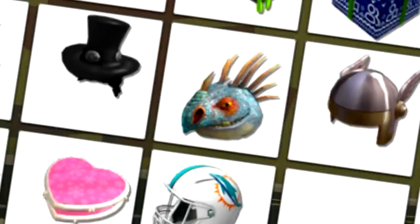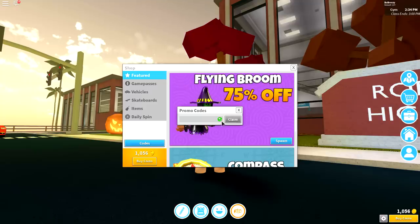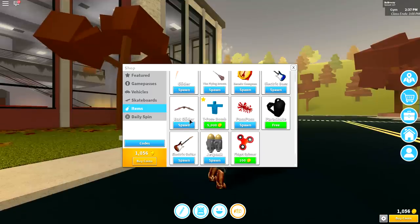I heard that there's a brand new code out, so if you just come down here to the code selection and input the following code — 'guys are riding bats' — and click Claim, you will be rewarded with, as you can see from the green tick, a flipping bats glider.